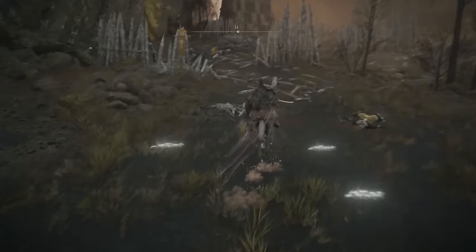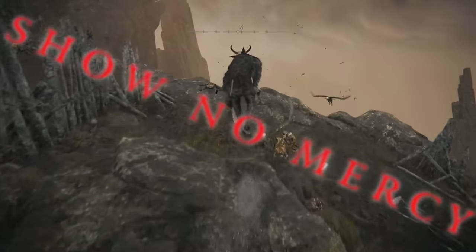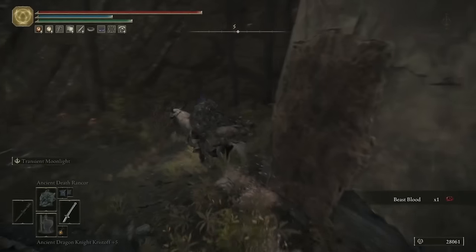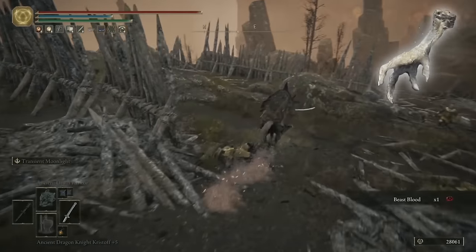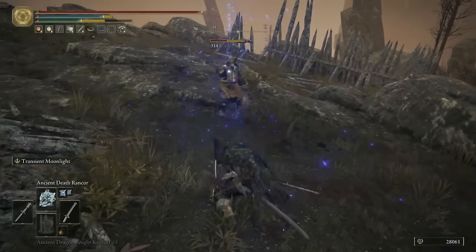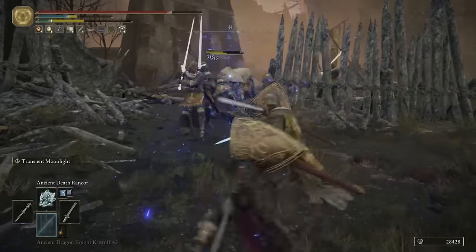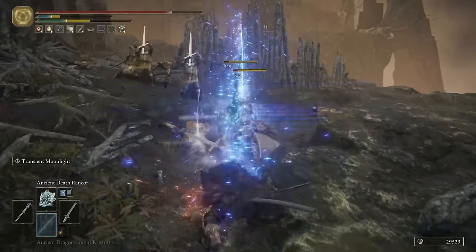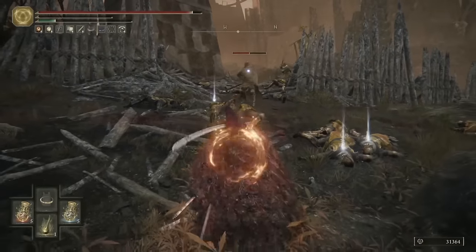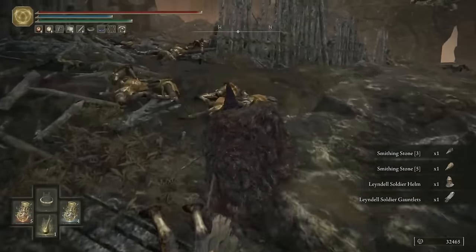As you start heading west towards this tower, you'll see a battlefield with a load of soldiers mourning their dead. Kill them all. A great tip here: use any items that increase your item discovery, such as the Silver Foulfoot, and also the Arcane stat increases your discovery as well. The reason you want to do this is this is a great farming spot for Smithing Stones. These guys will drop Smithing Stones 3, 4, and 5 quite frequently, and there's loads of them in a big group and they're really easy and quick to kill. So if you need to farm some mid-game Smithing Stones, this is a fantastic area to do so.